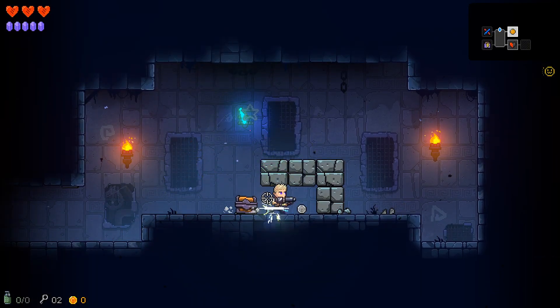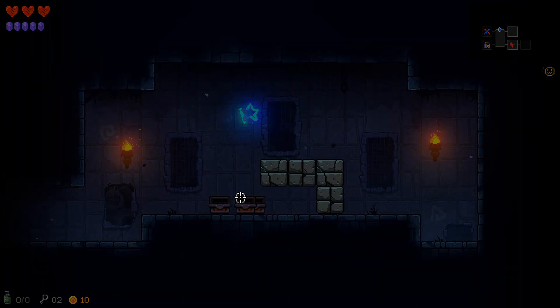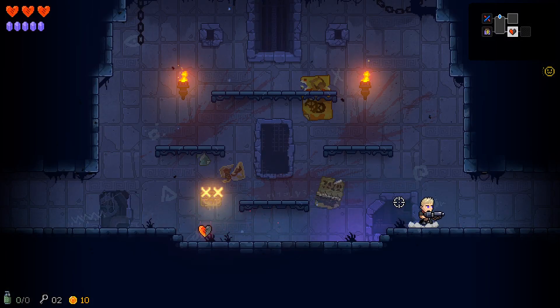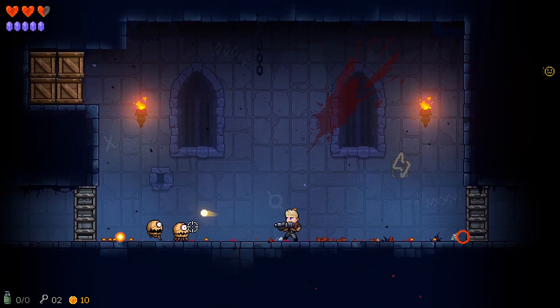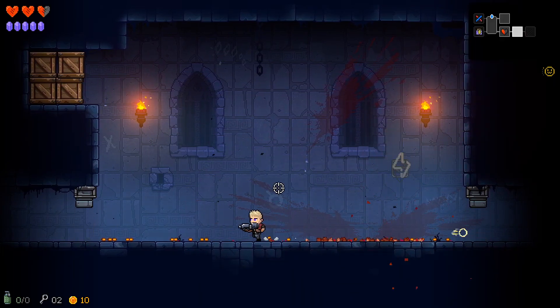There we go, we've got a pack of gems. Chest with a chest with a chest — that's what I like to see, just all for a silver coin, ladies and gentlemen. Let's get on this way. We'll take that guy out as fast as possible. We did manage to take a little bit of damage though.